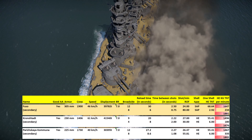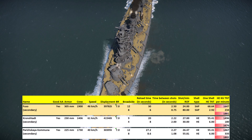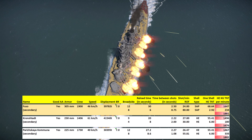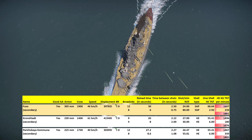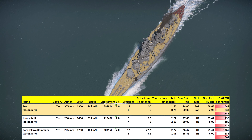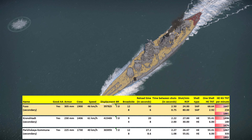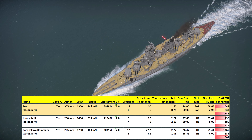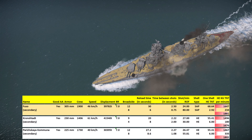Last but not least, we have Russia. If any 7.0 battleship gets added in this patch, it will be included in a future comparison. For now, we have the Kronshtadt and the Parizhskaya Kommuna. In terms of raw firepower they're pretty close, but the crew count and armor belt are both a little lower. The Kronshtadt is probably the ship to beat, and I think the Fuso might just be the ship that can do it.